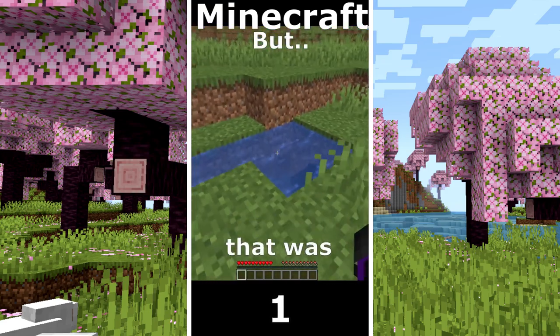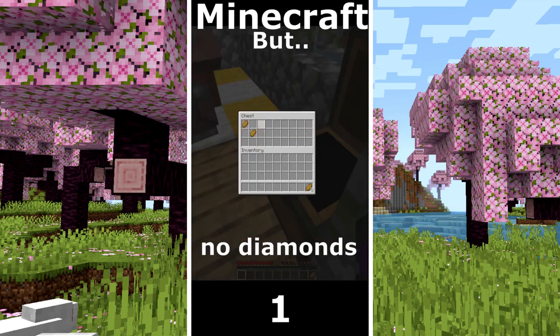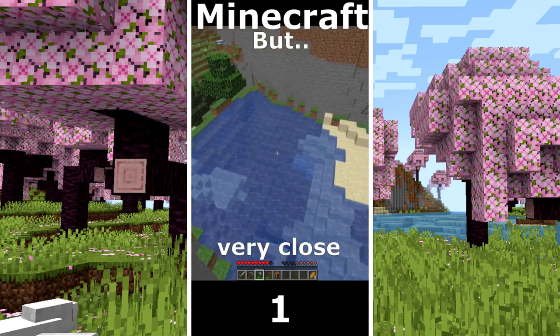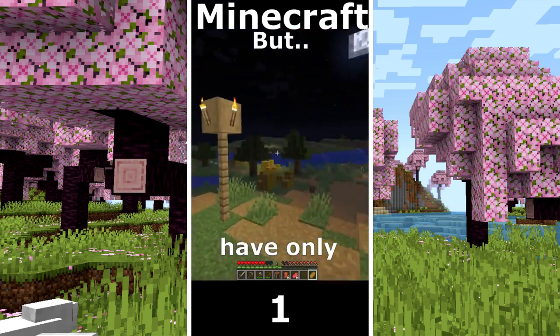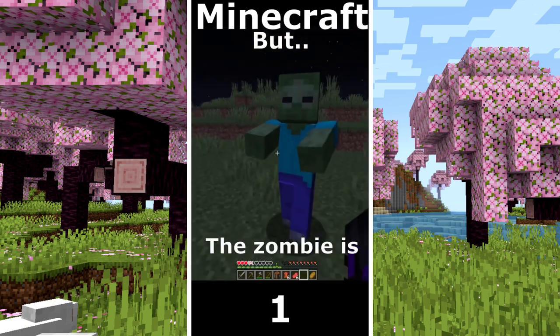Minecraft but I can't touch blue. That was very close. I found a village, I hope to find some diamonds, again no diamonds. I gather some tools and I continue my journey and that was very close. I arrive in a village which I have only 2 houses, the knight is here and some zombies are attacking me. Wait, the zombie is blue.